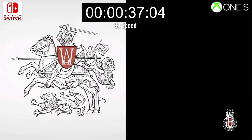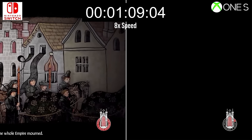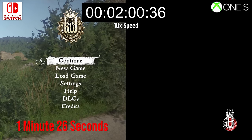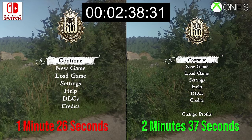Impressively, Saber has managed to accelerate these transitions on Switch, and notably the speed of booting the game. We get a 1 minute 26 second wait to get to the game's title screen on Switch, for example, which is hardly a snappy turnaround, but still that chops well over a minute of waiting compared to Xbox One, itself coming in at 2 minutes 37 seconds.